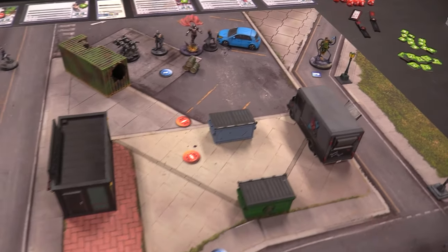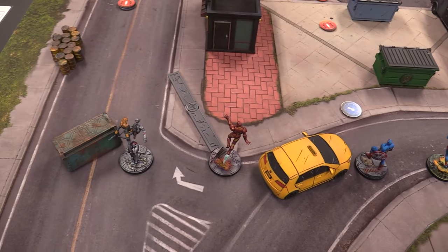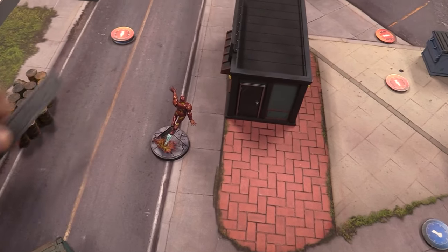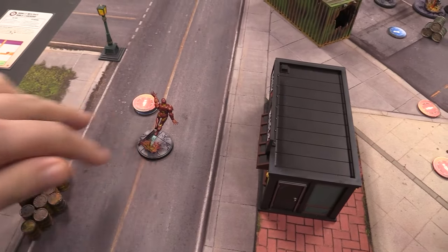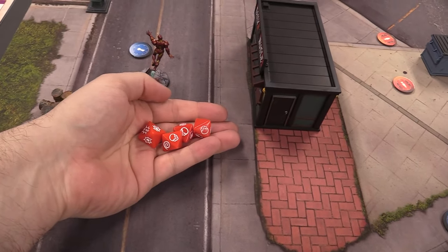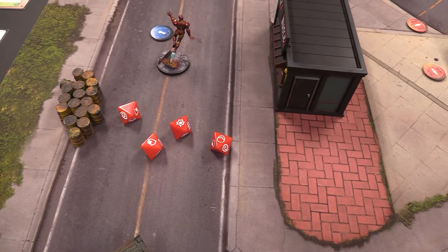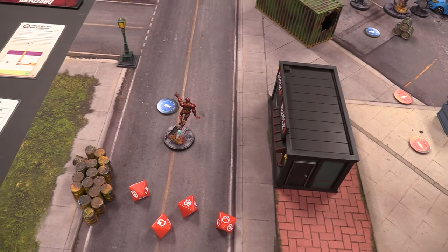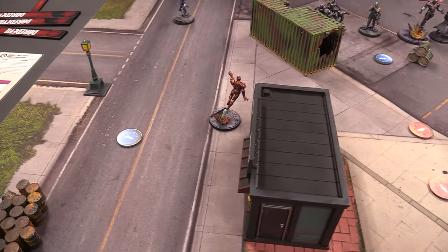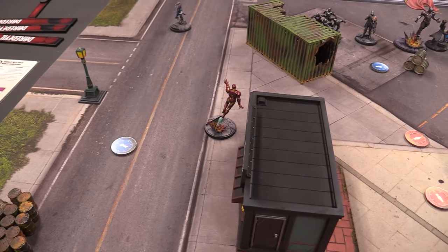Moving over to this side of the board, let's send Tony over instead of Black Widow. He medium moves twice to end up in range one and scoops up a Skrull. He's looking for a crit or wild — no crit or wild, so he gets pushed short as well. I'd almost rather have it happen to him than Black Widow right now. That's Tony activated.